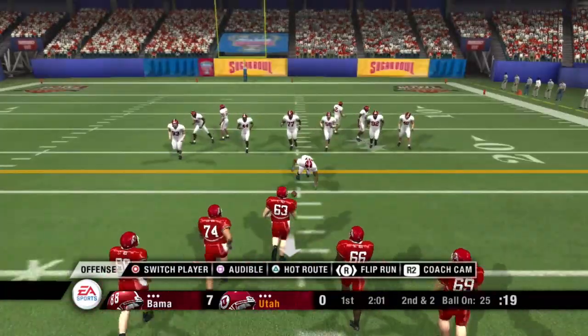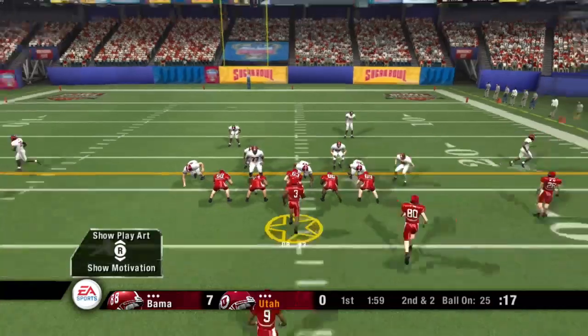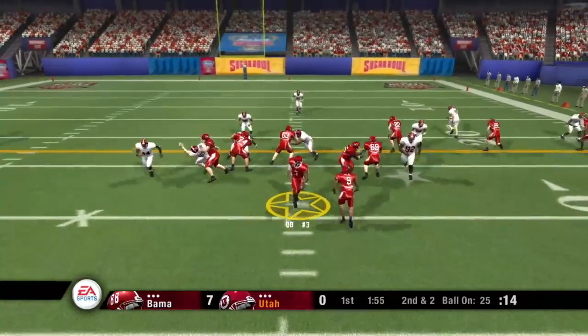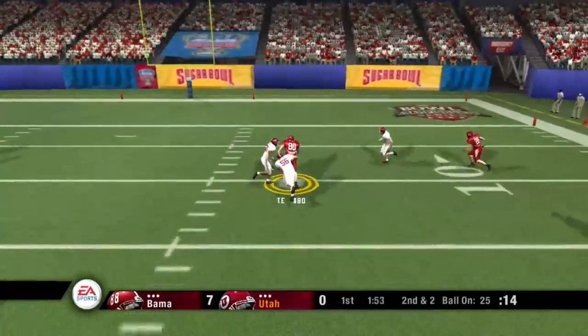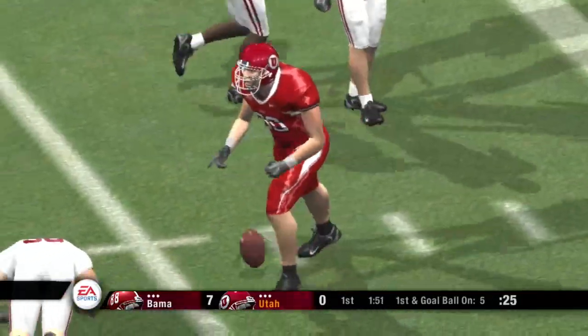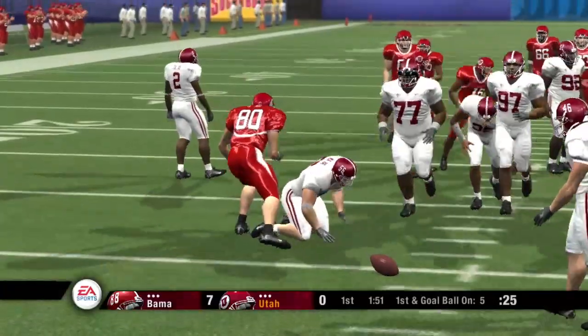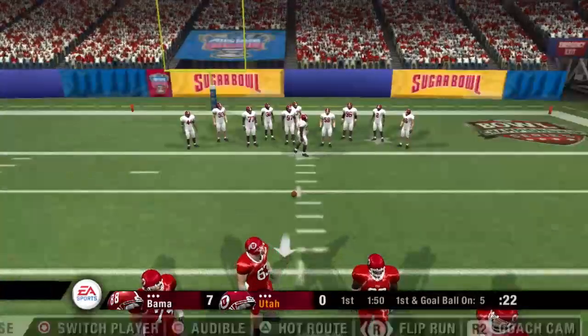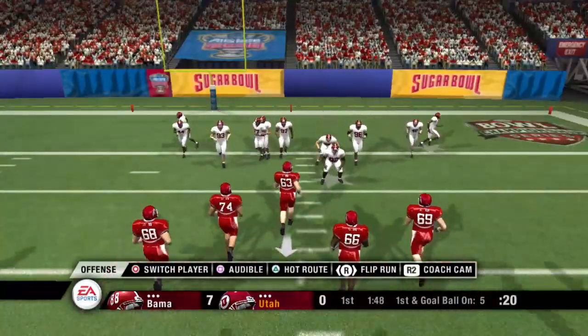It's second and two, ball on the 25-yard line. Number 9, the lone back. On play action — caught. They finally get to him, but now it's first and goal. Kirk, he's really got a lot of confidence in his receivers. Yeah, I think he does, but in this case I think he just threw it up for grabs. He thinks his receiver can make the catch no matter how many guys are hanging on his back.